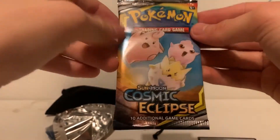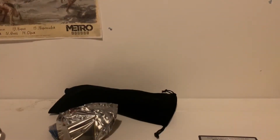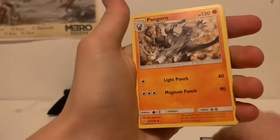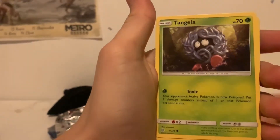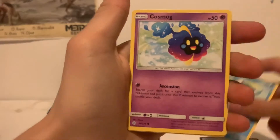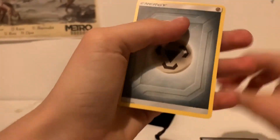The last pack is Cosmic Eclipse. Here we go. Download code. Three to the front and here we go: Misty and Lorelei, Pangoro, Rapidash, Tangela, Duskull, Togepi, Piplup, Cosmog, Flabébé, and Gardevoir.